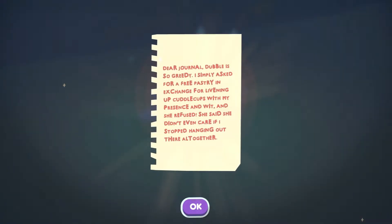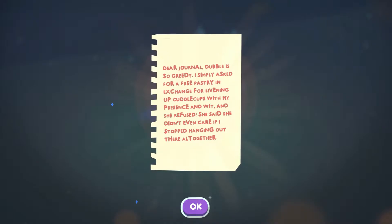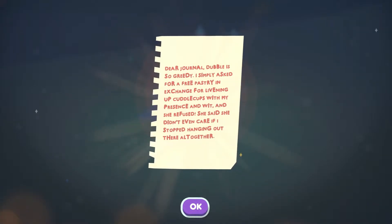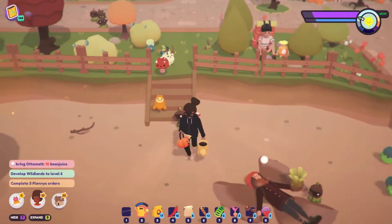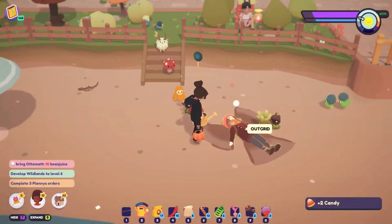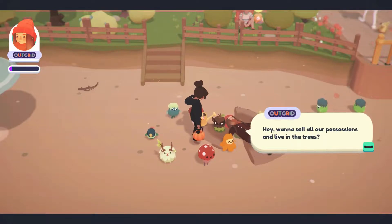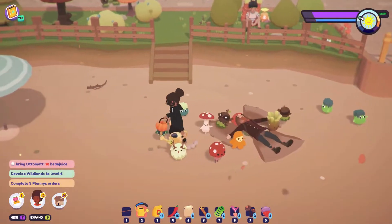Ooh, what's this? Dear journal: Dubal is so greedy. I simply asked for free pastry in exchange for livening up Cuddle Cups with my presence and wit, and she refused — she said she didn't even care if I stopped hanging out there altogether. I'm guessing that's Malou. Hey Outgrid, trick or treat! Want to sell all our possessions and live in the trees? I actually do — that would be amazing.